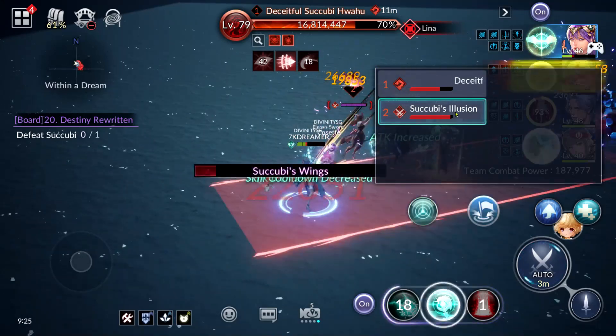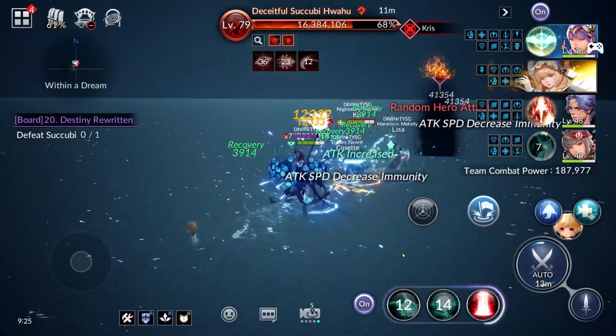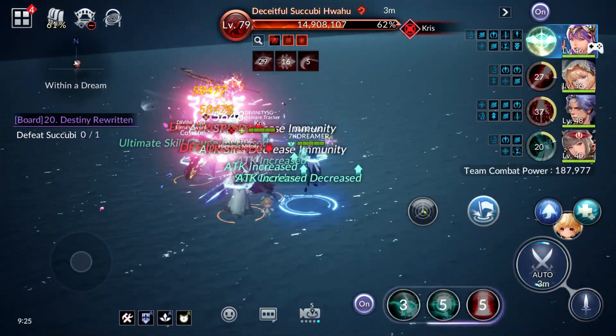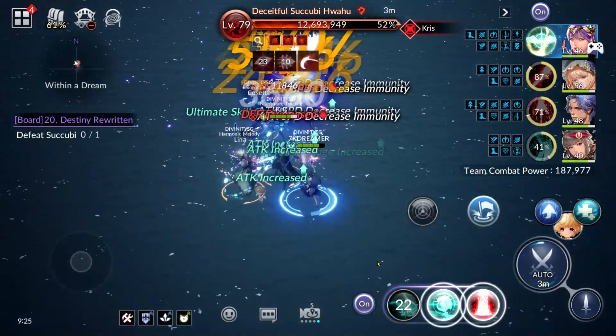As you saw, she will summon her two sisters. When that happens, you will want to target the healing sister first so that she wouldn't be able to heal the main Succubi. And when she uses her straight line charge move, try to move your heroes to the end of it so you can save time in terms of damage, which I will demonstrate later in the DPS comp.